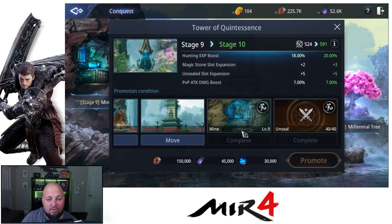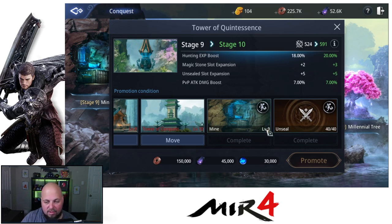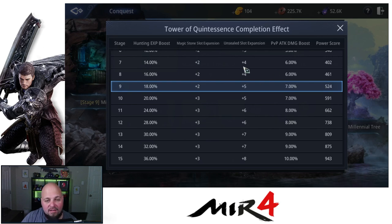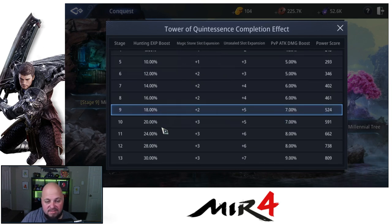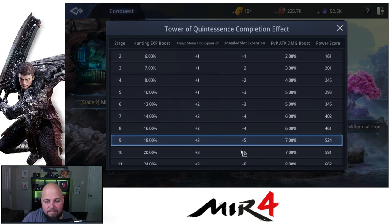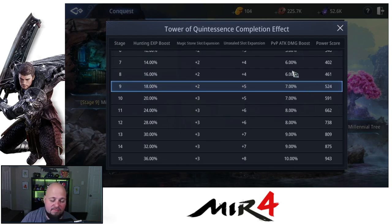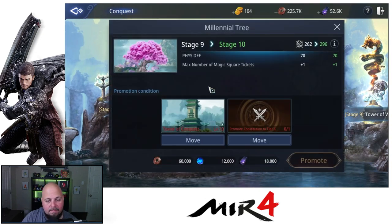Then we have the Tower of Quintessence. This is an important tower — it's going to unlock your unsealed slot so you can unseal more things at one time, and it gives you your magic stone expansion slot. I'm one level away from unlocking my last magic stone slot. It also gives a power score boost and a PvP attack damage boost, though pretty much everyone gets this so expect your opponent to have it too. We get up to plus eight on the unsealed slot expansion; I'm currently on plus five.